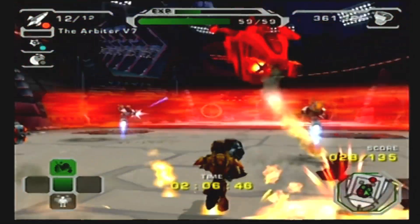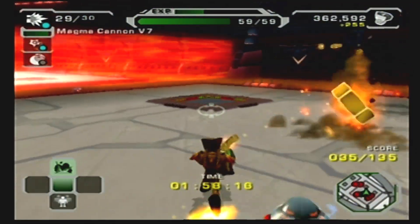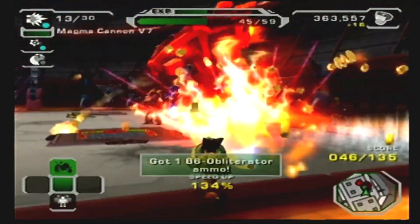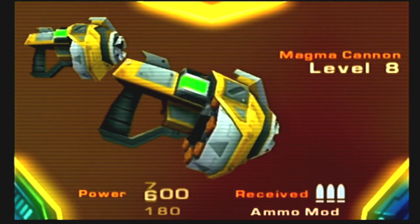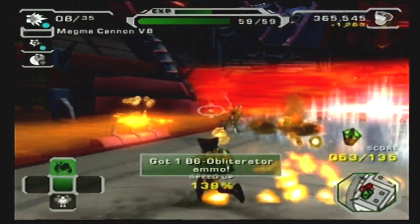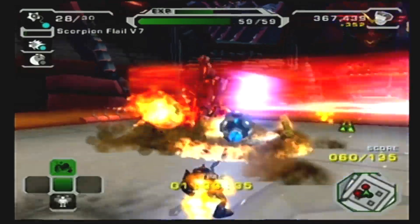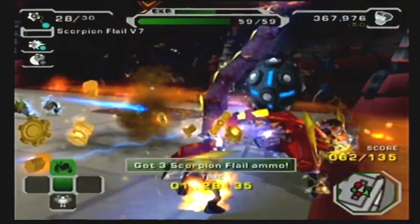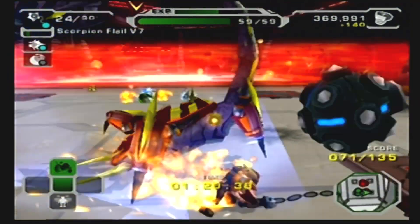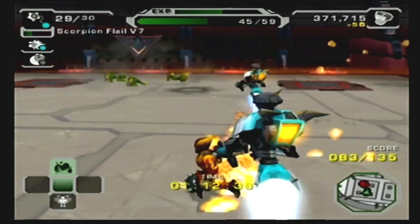Speed up 120. And I do want my shotgun. 124. Level eight. Alright, there's 200. This guy should have his own fitness machine, his own shoes, his own pet burning barbecue. Scorpion Flail. Extremely powerful. I love it. Would recommend.